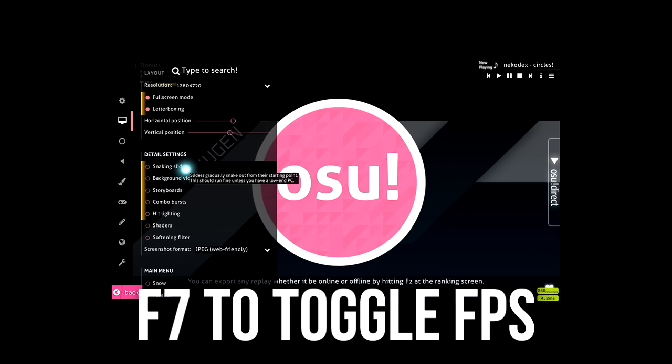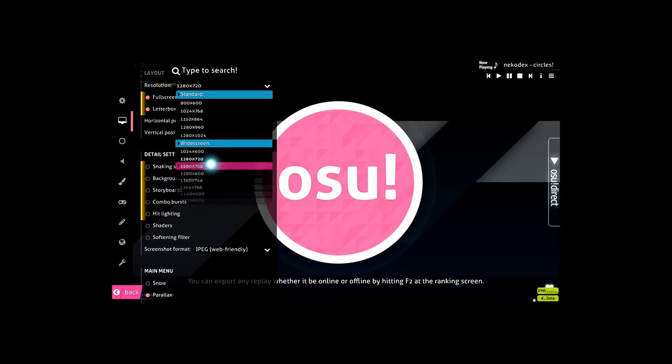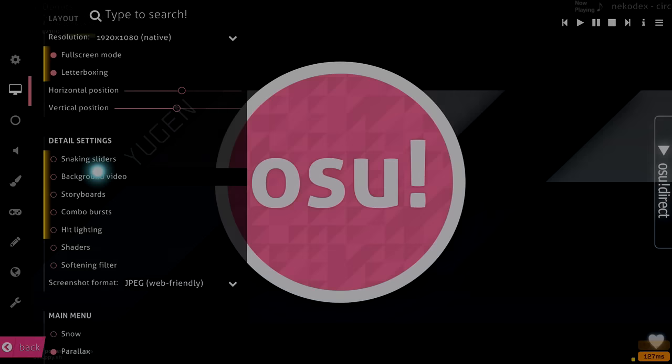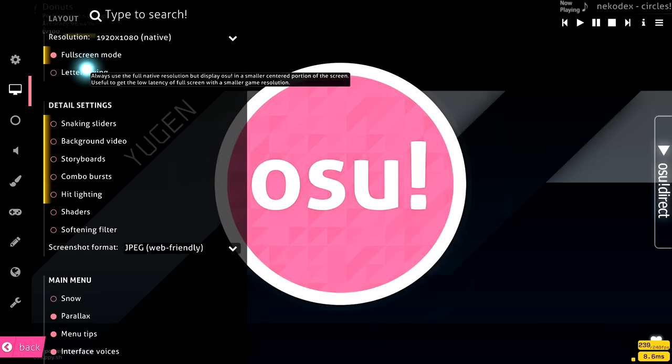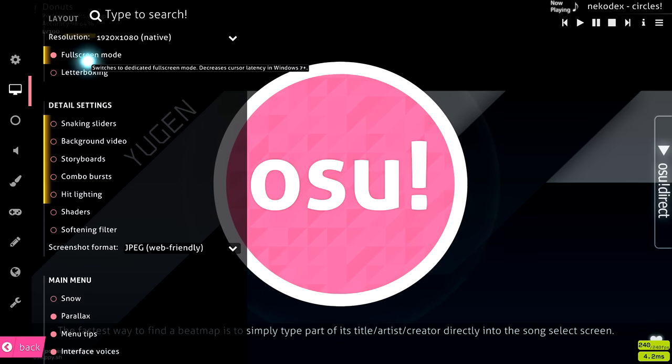Having your FPS capped to 240 or 120 adds a lot of input lag, so setting your FPS cap to unlimited will help. Also, in the detail settings, you want to toggle most things off. Some things are up to player preference — like snaking sliders, which some players like — but most detail settings are distracting, so I recommend turning them off.